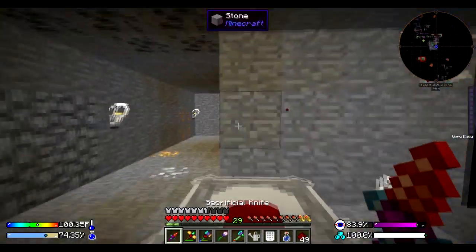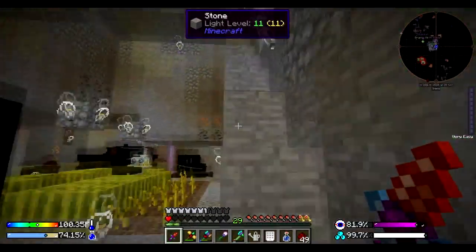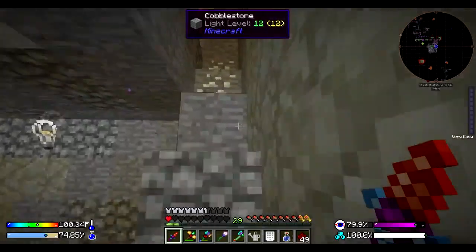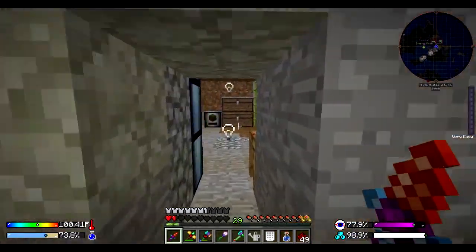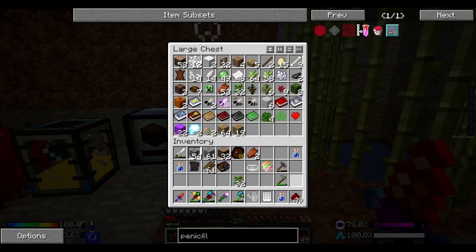I should have enough LP once I poke myself a little bit more. Should have enough LP to go ahead and make ourselves a weak blood orb. I'll grab a diamond and go ahead and stick that in there for us. I'm also going to grab a bunch of saplings for us to utilize because we're going to need a lot of carbon and so forth.